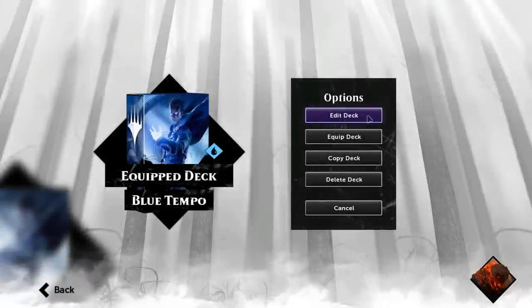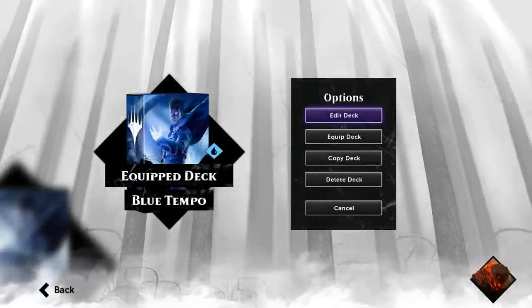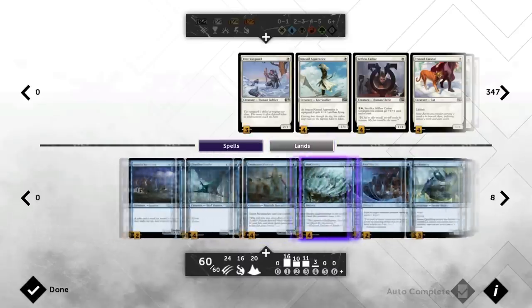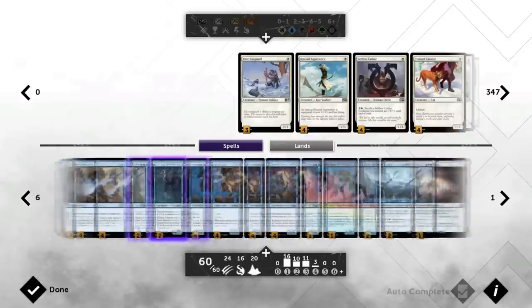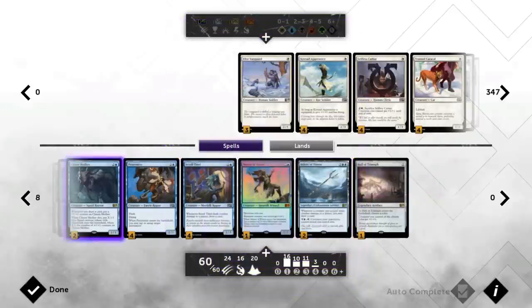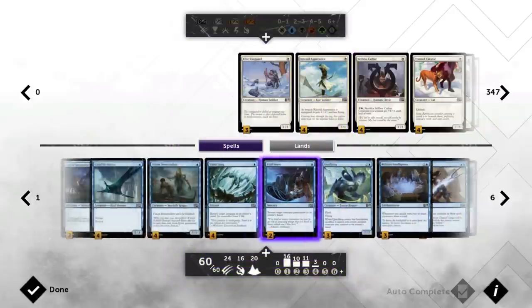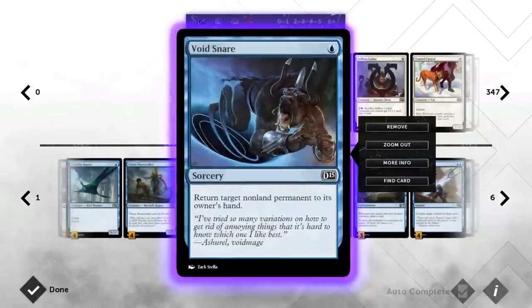Hello and welcome to another Magic 2015 gameplay. Today we're taking a look at a mono blue tempo deck that's trying to play lots of cheap creatures, preferably with evasion — flying and unblockable — and then draw a bunch of cards with cards like Bident of Thassa or Military Intelligence. If you have two or more creatures attacking and once you draw a bunch of cards, you can remove the opponent's creatures with bounce spells like Vapor Snag and Void Snare.